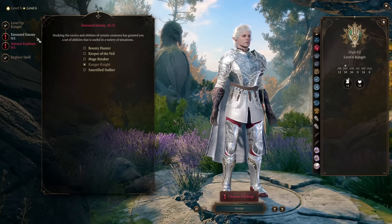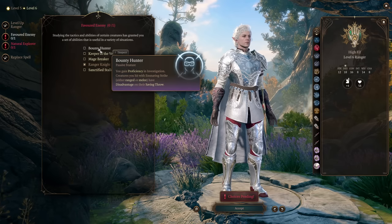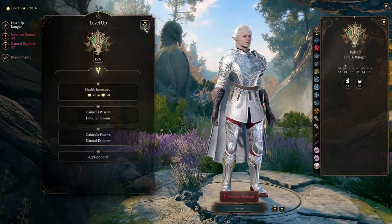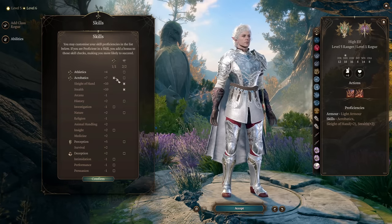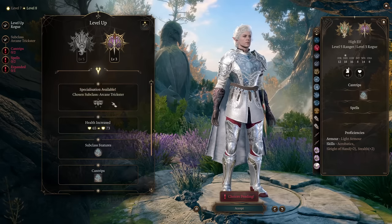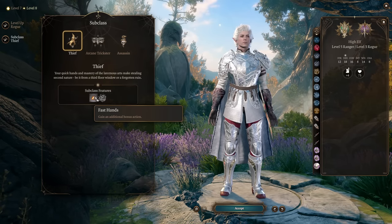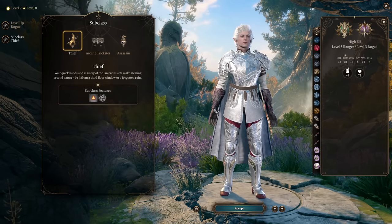Now let's finish our character. On level 6, Rangers don't have a lot of cool stuff — just a new favored enemy. So here's Bounty Hunter, which I mentioned, for more successful ensnaring strikes. But instead, we're going to Rogue now. Level 6 we switch to Rogue. With Rogue, grab Sleight of Hand, Stealth, and Acrobatics. Level 7 gives us Dash, Disengage, and Hide as bonus actions. Level 8 is our Rogue subclass pick: Thief Rogue — giving us an additional bonus action. By level 8, we can do four attacks in a turn: two with off-hand using two bonus actions, and two with our main action. That's insane.